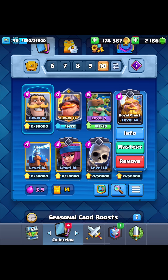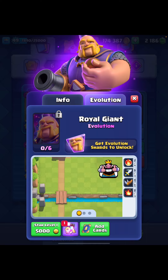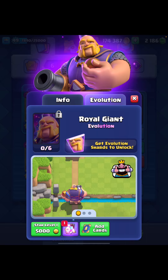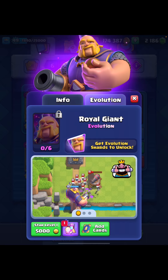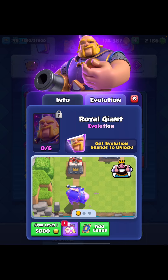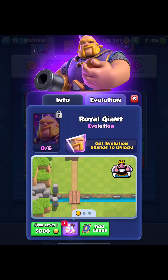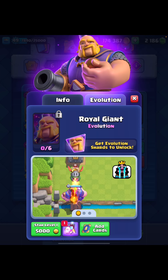First up we have the Royal Giant. The Royal Giant — and this is just for the evolution — is going to be getting a minus 8.3% HP decrease. This will obviously affect the Royal Giant greatly. It'll still be a very strong card, but I'm sure a lot of you have played against the Royal Giant evolution and it feels just so oppressive — this should help bring that down a bit and make it easier to defend against, which is better for the overall health of the game.